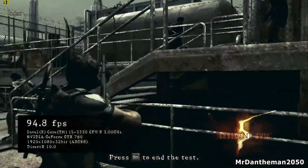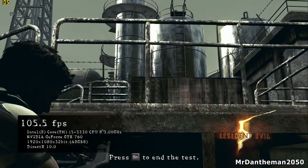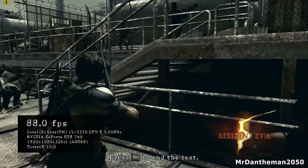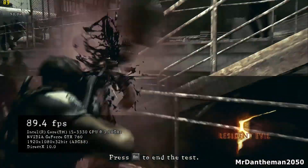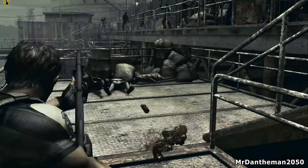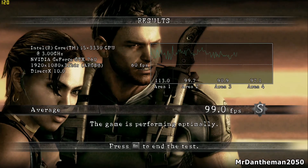Moving on — Resident Evil 5. We get 99 frames per second on maximum settings, with all filters and anti-aliasing turned up to maximum at 1080p. Resident Evil 5 is quite old now, but it has an actual built-in benchmark tool, so this is the absolute average frame rate. 99 FPS — very very nice. It actually looks good for quite an old game, and it's very nice to play with so many frames.